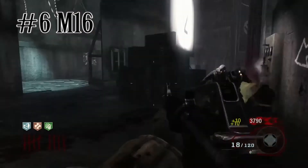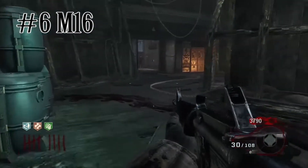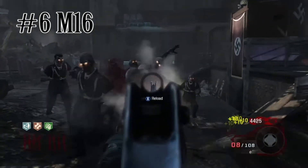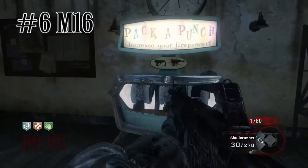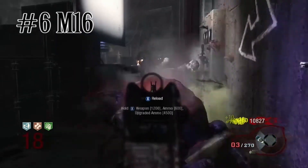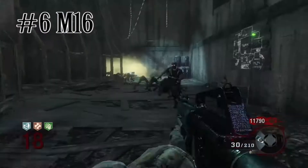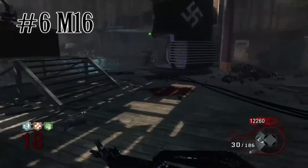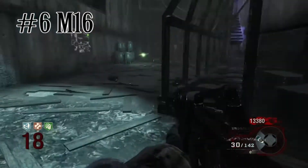Coming in at number 6 we have my personal favourite weapon to use on Kino der Toten especially — the M16. Why is it listed above guns like the HK-21, AK-74U, and MP40? I love its pack-a-punch form, called the Skull Crusher. It goes from a 3-round burst rifle to an absolute powerhouse full assault rifle. The damage is amazing and it's a wall weapon, which is always great. I always use this for high rounds.